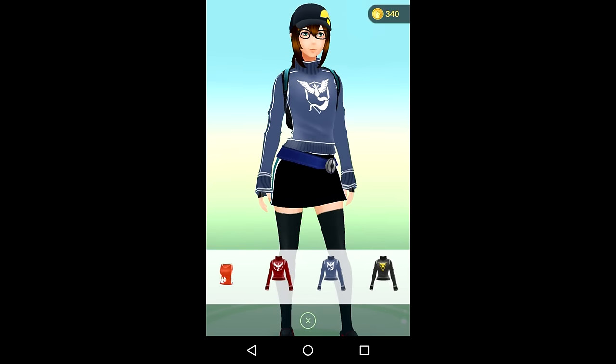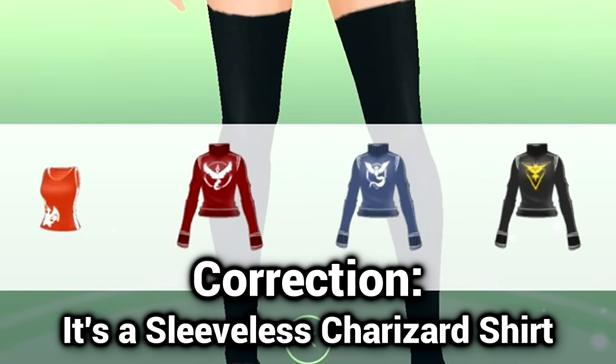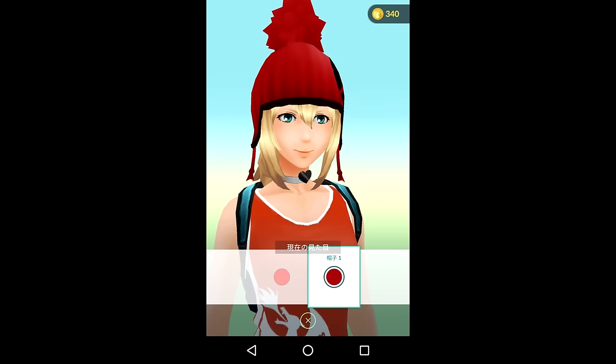Moving on to the girls right here — a Team Mystic shirt, of course, looks awesome. At the bottom you also see a Team Valor shirt and a Team Instinct shirt. It looks like there's a red top at the very left side over there. And then over here we got a girl wearing a hat. I think these are either avatars that will be released in the future or premium avatars. The girl is actually wearing a Charizard sleeveless shirt over there.